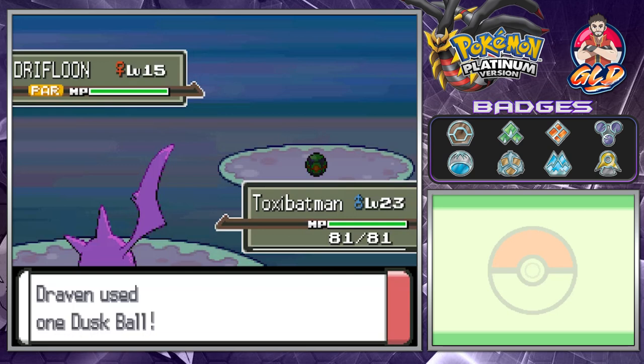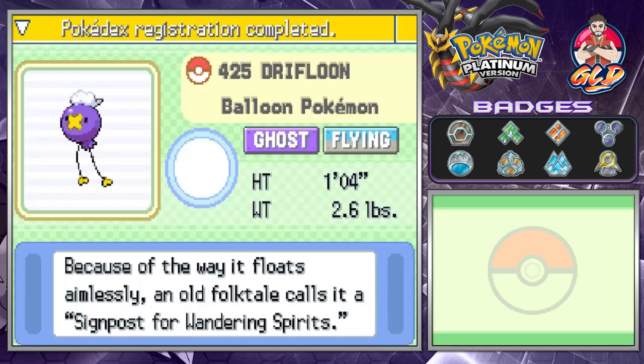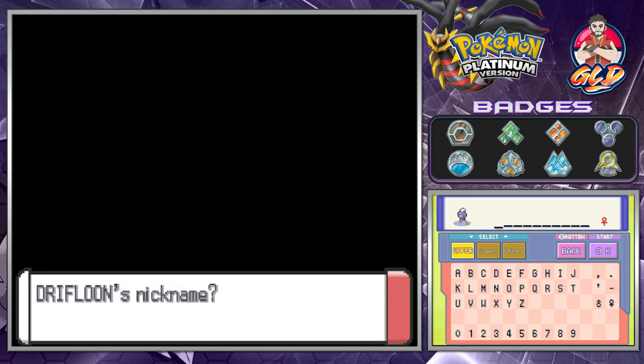Okay, we got ourselves a Drifblim that quickly! Here it is — Drifblim, the Balloon Pokémon. Because of the way it floats aimlessly, an old folktale tells it's a signpost for wandering spirits. Pretty cool. I did give it a name — if you guys remember when I was playing Pokémon Brilliant Diamond, I named this Pokémon Pennywise because of it being a balloon and the movie that was out around that time.